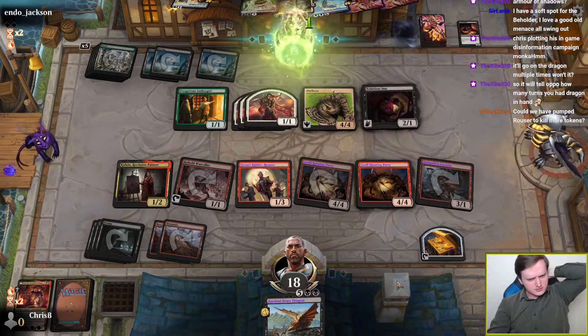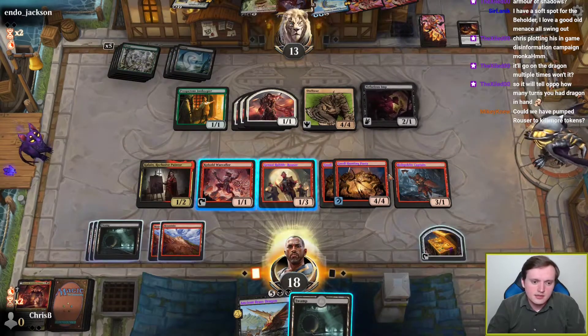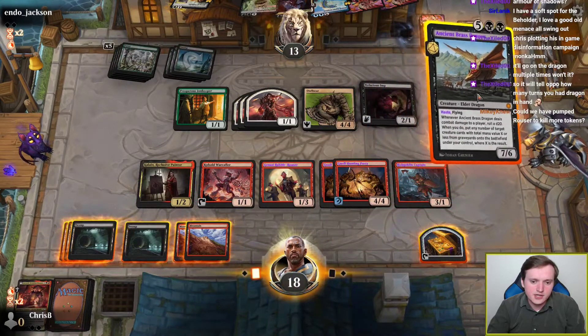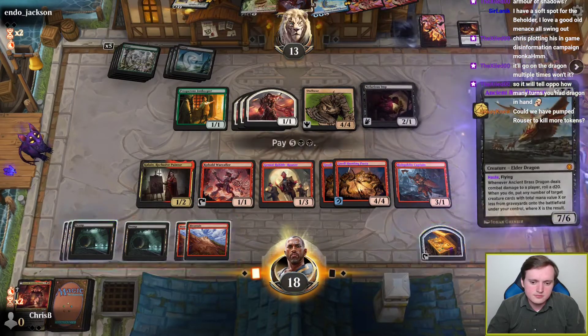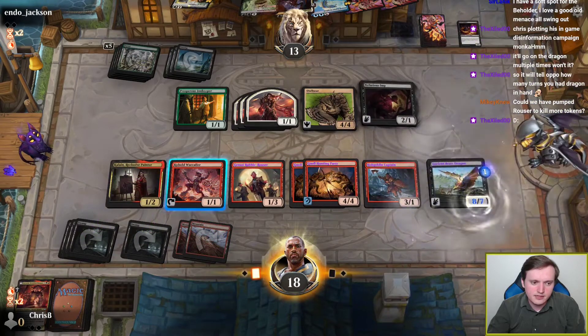Nefarious Imp — nooo! That blocks my Brass Dragon! Wow, opponent. That's so deeply unfair. I mean, I'm definitely still going to kill it, but wow, that's deeply unfair.